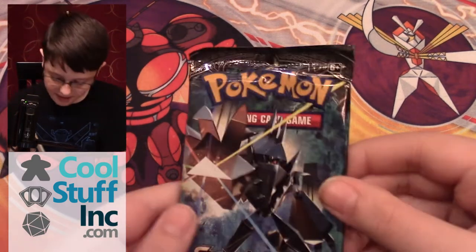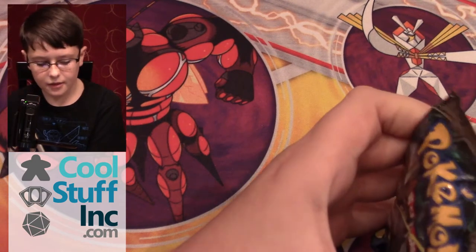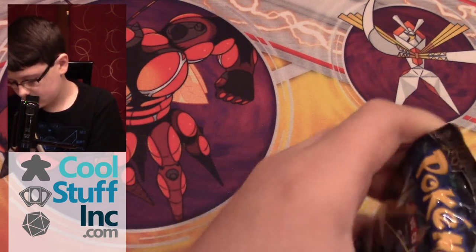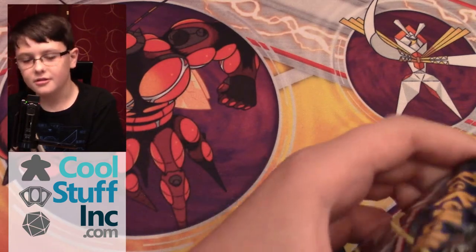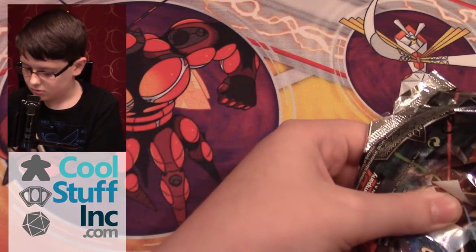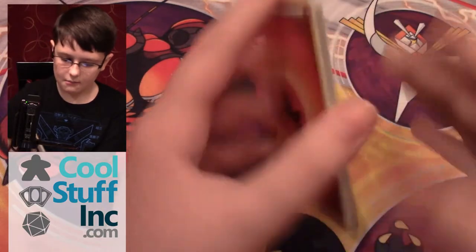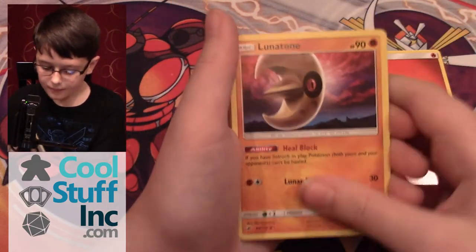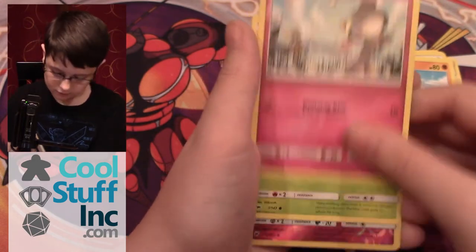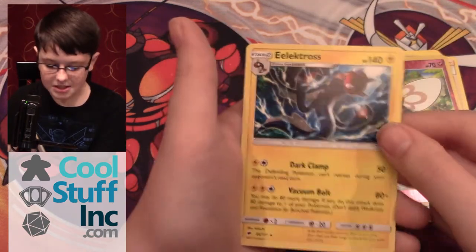Next is a Burning Shadows pack, which is very wrinkly for some reason. My fifth pack contains a Fire Energy, Lunatone, Plumeria, Shedinja, Mareill, Putut, Rhyhorn, Ralts, Tangela. Reverse Ribombee, which is just an uncommon. And Electabuzz non-hollow rare.